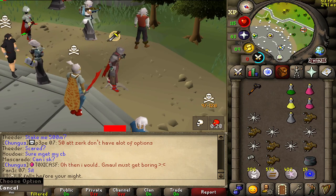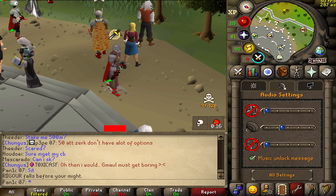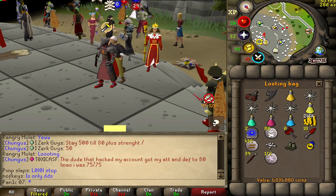This guy Mr Rigger is a toxic clan PKer — he's in the clan SV. Get the astral runes! How much did we get from him? Just over a mil — that's actually more than I expected, I'll take it.